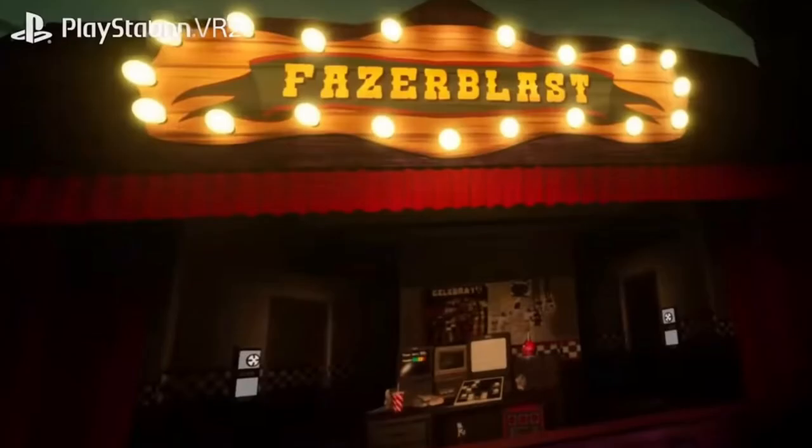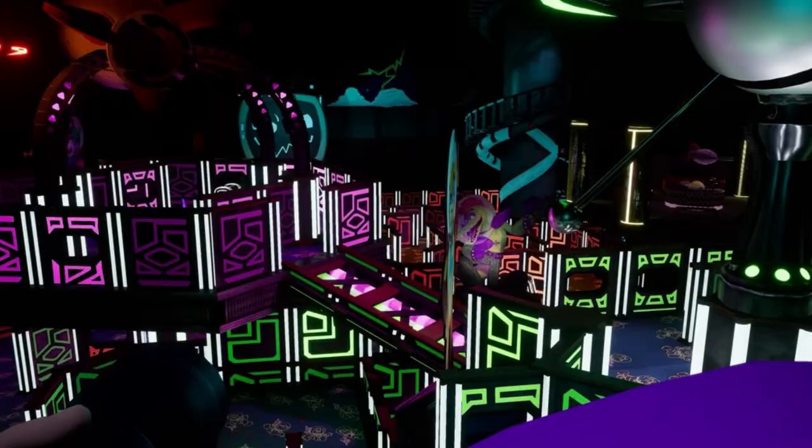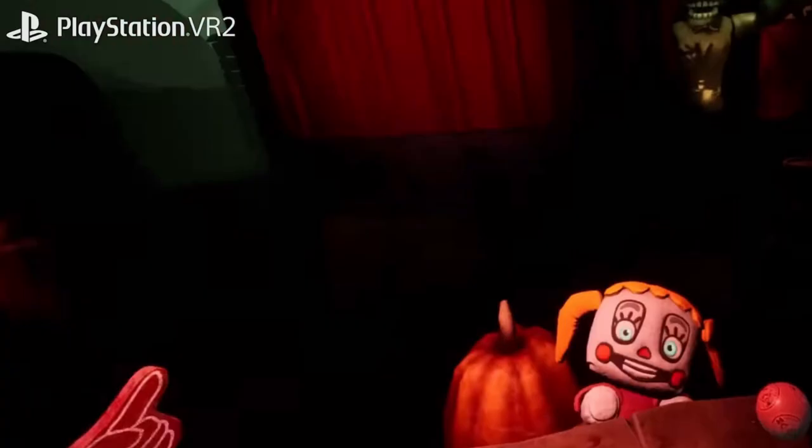The first mini-game shown in the trailer is Fazbear Blast, but now it has an old western look instead of the futuristic space look from Security Breach. It also shows the FNAF 1 office as a little diorama, and you'll probably have to shoot down animatronics or close doors. We also have to fight off plush babies around our cart, and there's a Dreadbear meter — I'm not sure what that could be for.